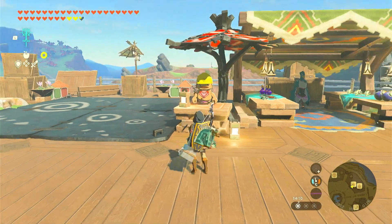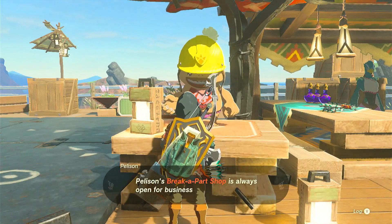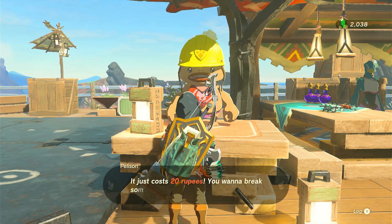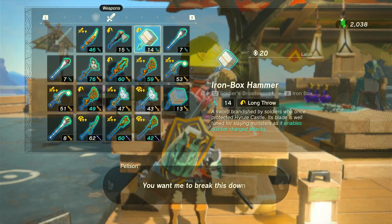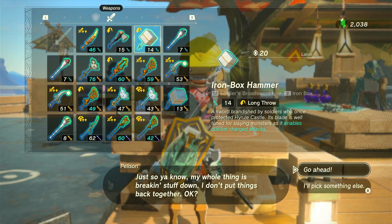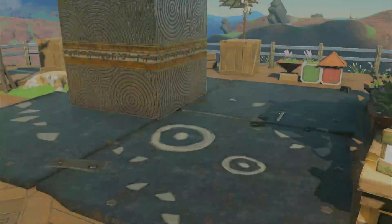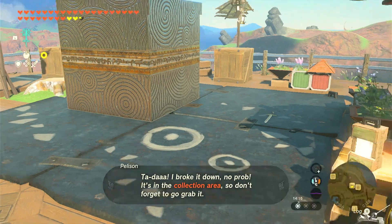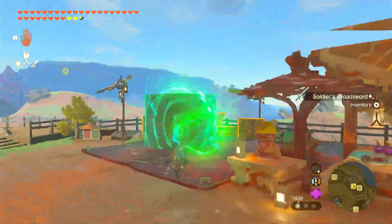Here we are in Tarry Town at Pellison's Break It Down Shop. We're going to disassemble both of these weapons — it's going to cost us 40 rupees to do. We break them both down, move the block off, and then put both of the blocks together so that we have a pair of blocks that we can recreate with autobuild.